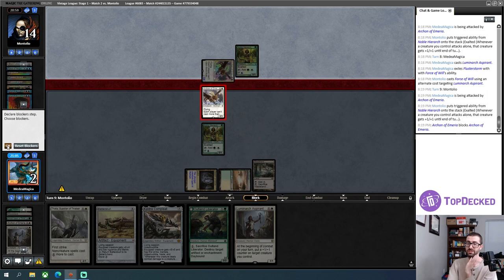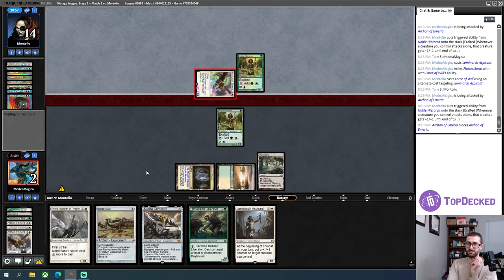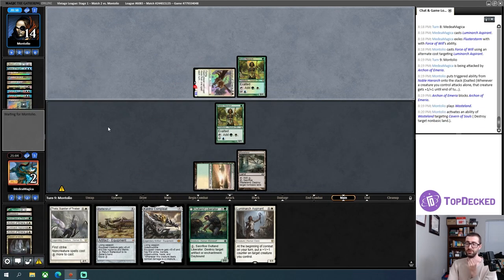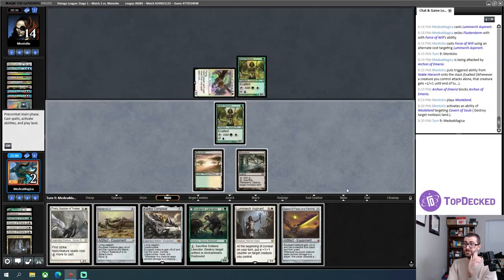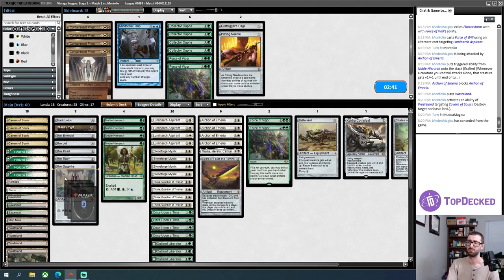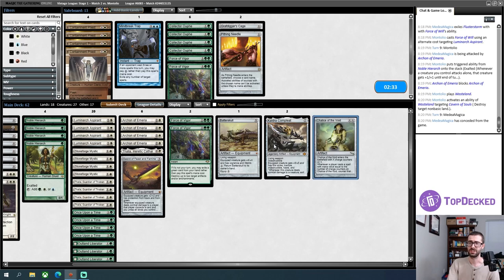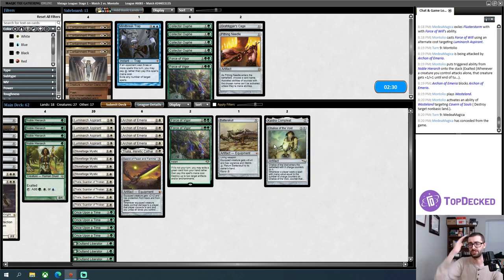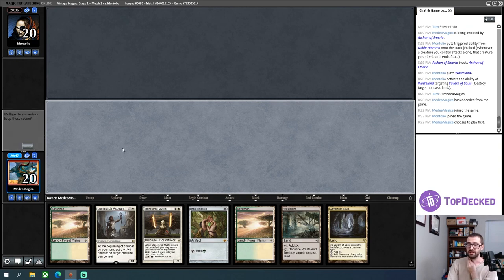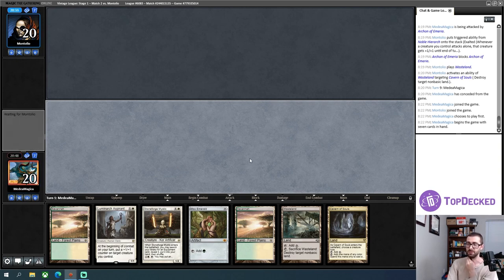I'm just in the abyss — any turn that I don't answer the Archon is just shit for me and I don't have Swords to Plowshares. GG — I lose the Cavern. That was very frustrating. I probably won't sideboard much — we're in a pseudo-mirror. I want the Mirran Crusaders. Chalice putting it on one to shut off removal is probably good enough to keep it in. Force of Vigor seems medium — I'll just make that small swap. I have a powerful hand that lets me do an uncounterable thing on turn one. I'll absolutely keep this.